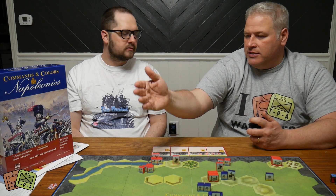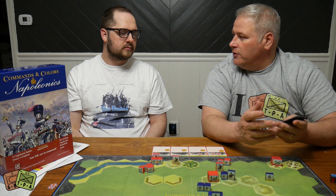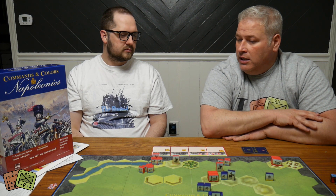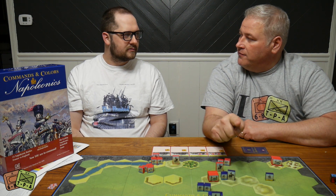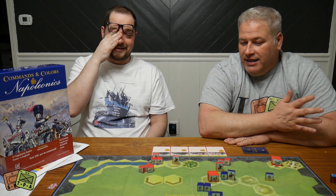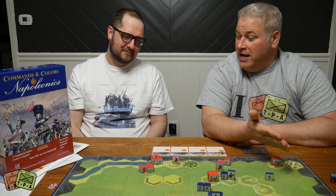The nice thing with the cards is they explain very well what they do - all the text is right there. They even use pictures showing the battlefield divided into three sections: right flank, left flank, and center. A card might say 'move three units on the right flank' - it's very clear and understandable. The real challenge of the game is managing your hand and doing the appropriate movements with the cards you draw.